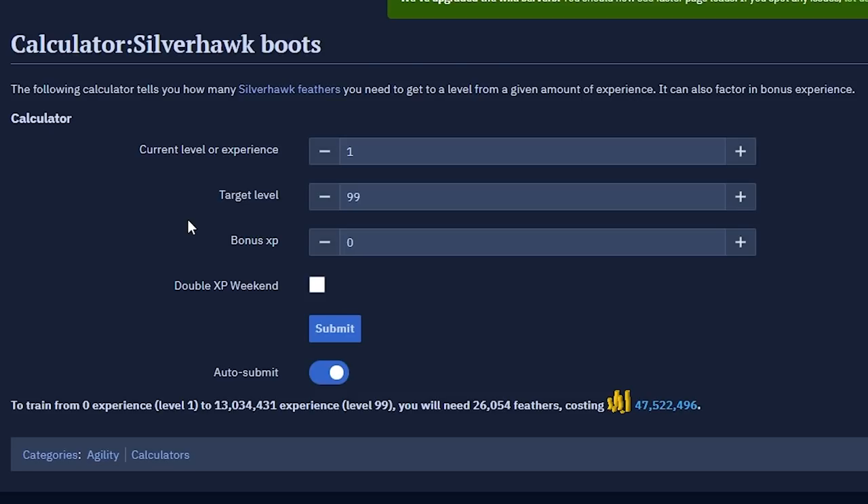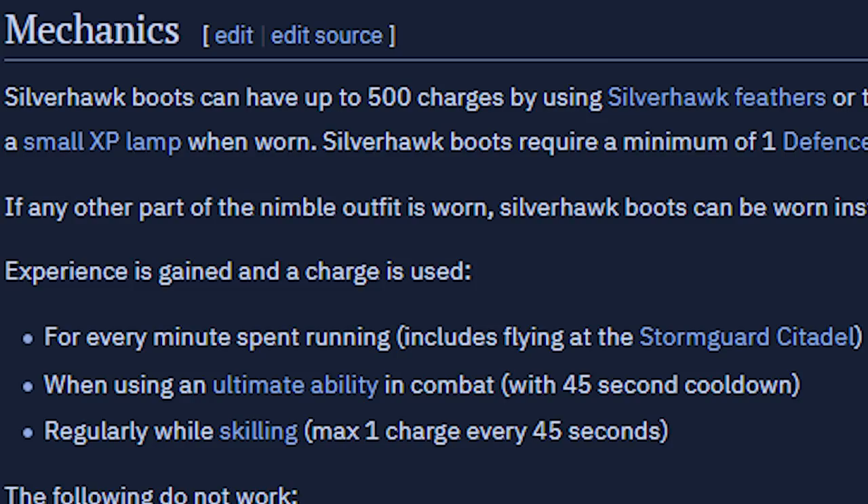47.5 million coins to purchase a 99 in one of the most grindy skills in RuneScape history — that is such a low price. Players don't even have to spend a second going through an agility course in order to get 99 agility. If you do want to go from level 1 all the way up to level 120, you'll need 132,121 feathers, costing you right around 241 million coins. You will use one feather per minute of running, or one feather every 45 seconds when you are skilling. When in combat, you will use one feather for every ultimate ability used, with a cooldown of 45 seconds.